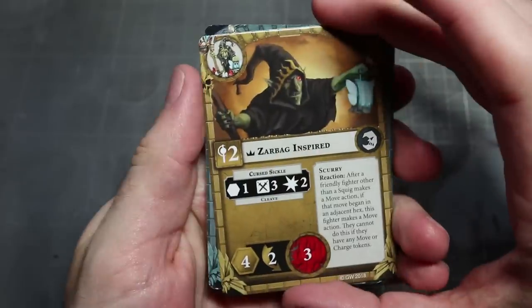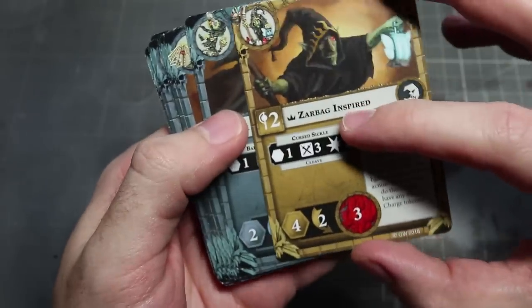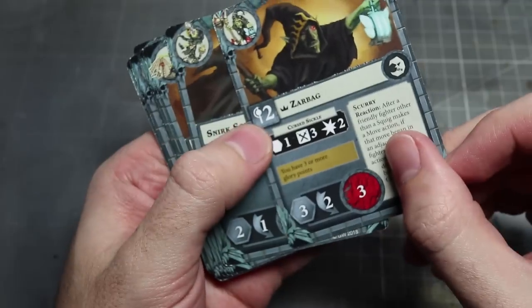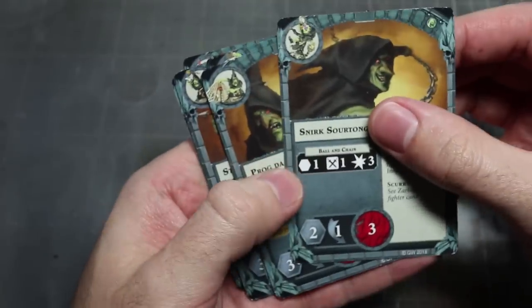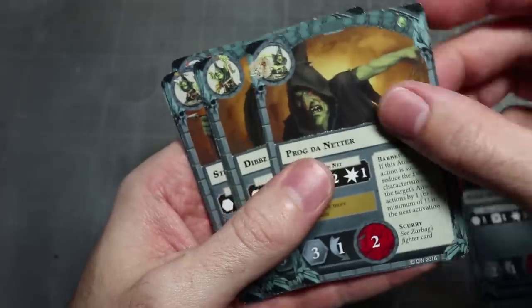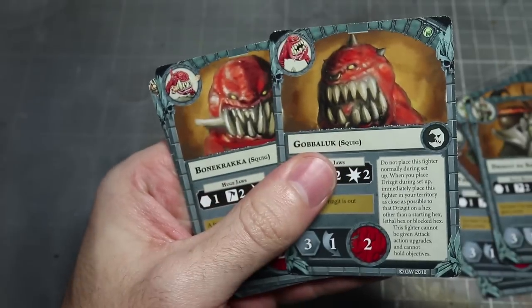On the reverse side we have the inspired version of Zarbag, who remains largely unaltered but does gain a little extra movement. This pattern continues across the rest of the fighters, with the group being broken down into a fanatic armed with a giant ball and chain, a netter, three archers, an armoured squig herder, and finally two squigs.